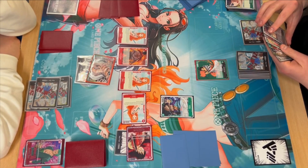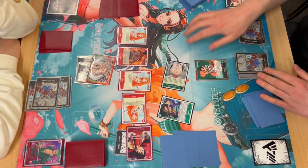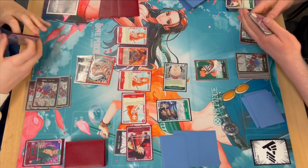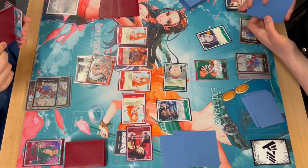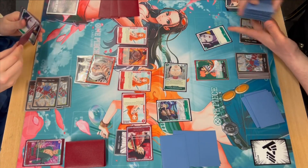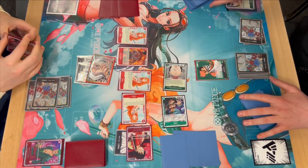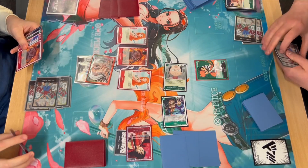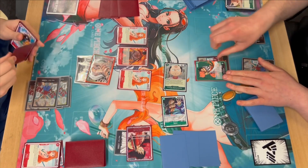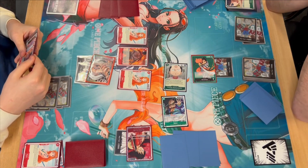He goes to nine Don now and we did see him add an Odin, so that's something we have to be aware of. Momonosuke is back. He's already activated Kinemon's effect. He can play something cheaper with the effect, which is nice. He swings Ryuzo into the Nami to draw an extra card — super nice value. He has seven up and swings with Kinemon into the Luffy.